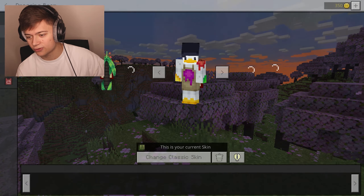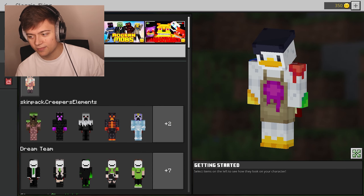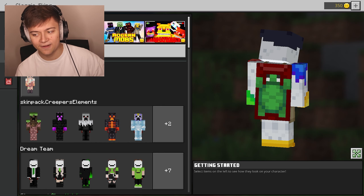So if we now head over to the dressing room and press change classic skin and move around our character — boom — we have the cape right there. So definitely be sure to go and check this out.